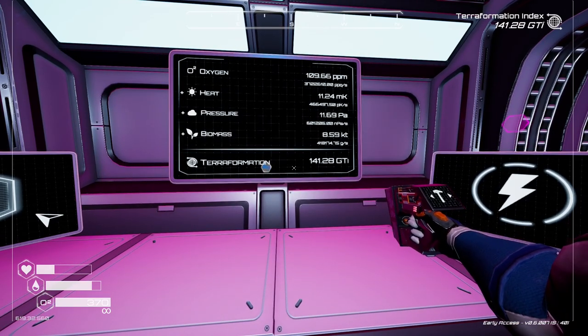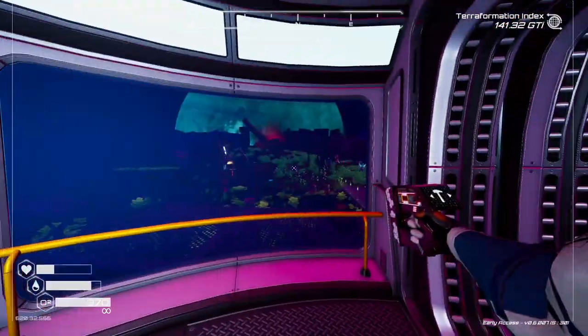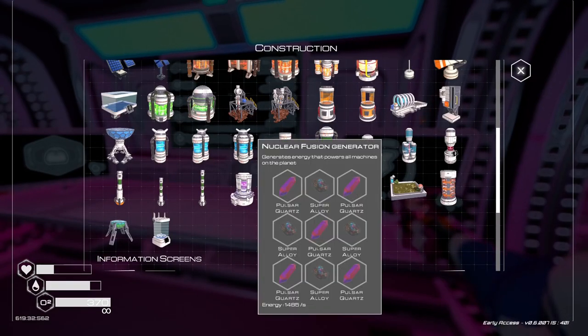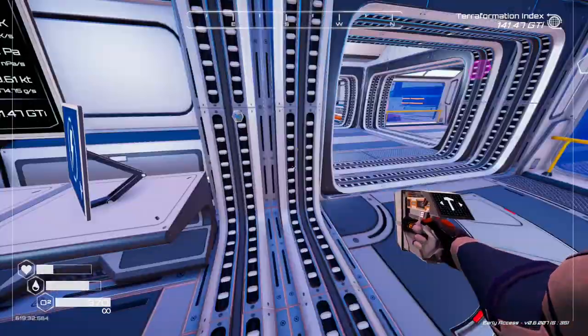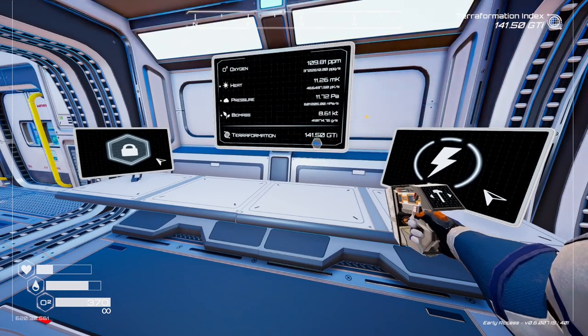I'm going to wait until this meteor strike is gone, then go get some more aluminium and hopefully get more drills done. It looks like it doesn't take up much power. We could get a nuclear fusion generator going. Let me check - yeah, I don't think we've got the bullseye quartz for it yet, but we're getting close to being able to craft our own. It's a bit loud, so I'm going to pause here while I go get some aluminium. I think we've got a super alloy cache somewhere.